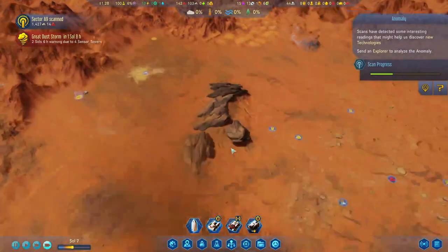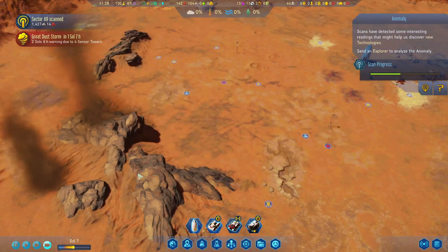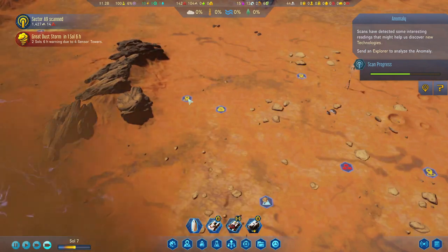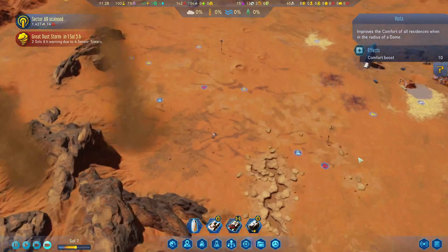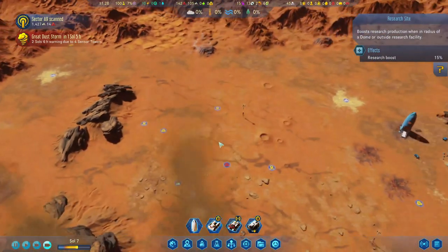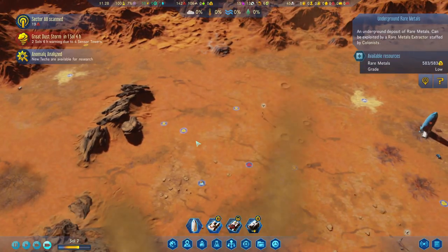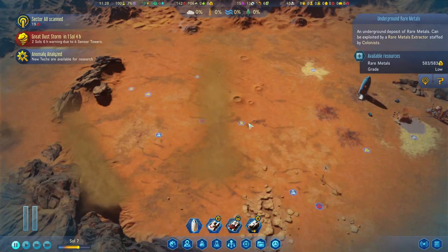How far are you? Almost halfway through. We'll keep an eye on these guys as well. So let's have a look over here again — we've got one, two, three vistas over there. One down here, and two research points as well. So that is looking like a pretty amazing section for our future domes. Anomaly analyzed. We do have the underground rare metals over here. Unfortunately it is a low grade, which means it takes quite a long time to get them out of the ground. Some more metals. Very low.